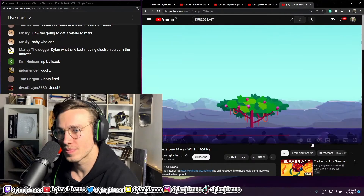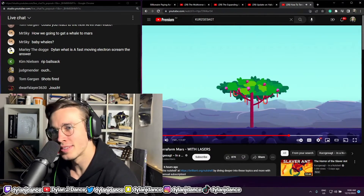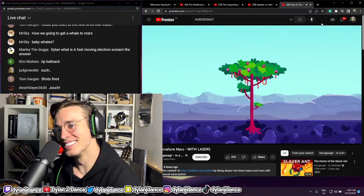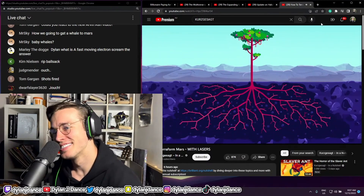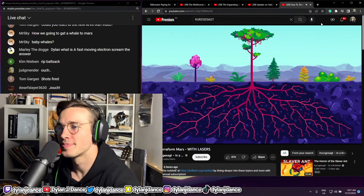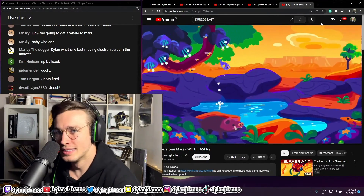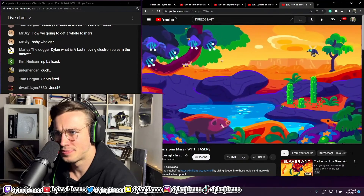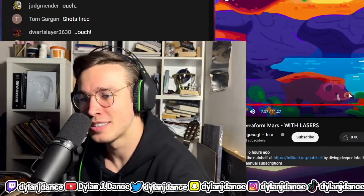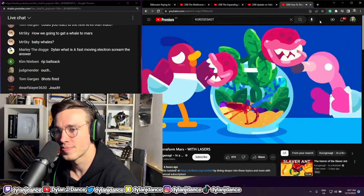In Mars' lower gravity, trees can become very tall, very fast. Their roots gather the nutrients they need and dig deeper to turn more rocks into soil, forming a self-sustaining ecosystem. At this point we can slowly introduce more plant varieties, insects, and animals — not mosquitoes, though. The new biosphere needs to be maintained to prevent it from falling out of balance.